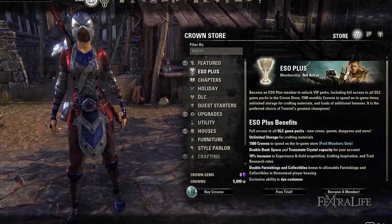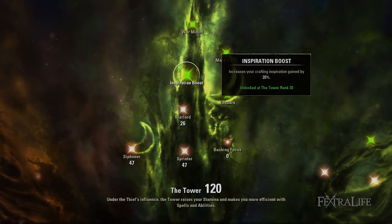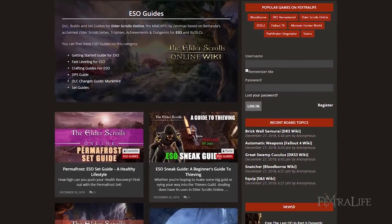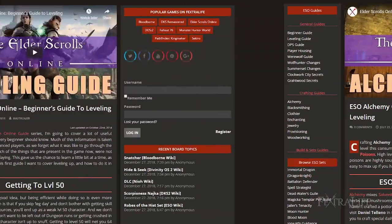As with any crafting vocation, inspiration gain can be boosted by 10% from ESO+, 10% from the Orc race, and 20% from the inspiration boost campaign skill. Stay tuned for more ESO guides as we cover crafting, dungeons, PVP, and builds. Also be sure to check out our jewelry crafting guide, enchanting crafting guide, alchemy crafting guide, and leveling guides.